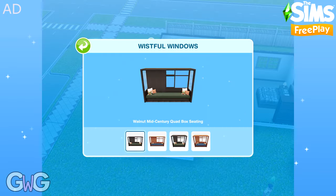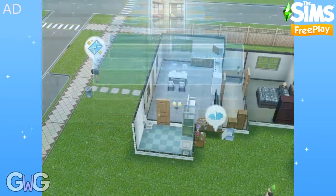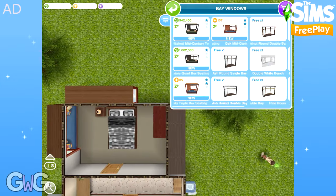The final pack to purchase is called Wistful Windows. This contains the Walnut & Oak Mid-Century triple and quad box seatings, which can be found in the bay windows section.